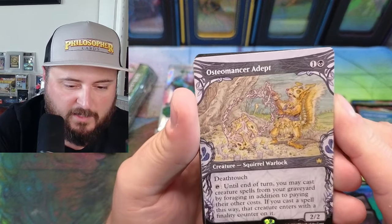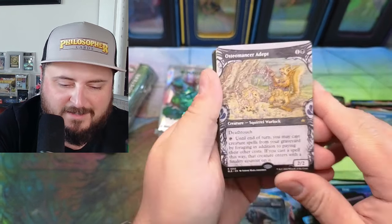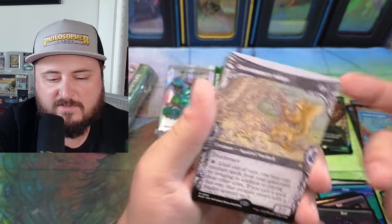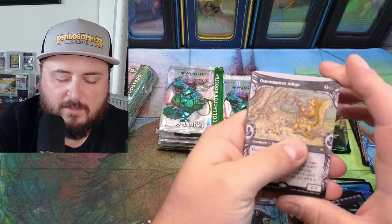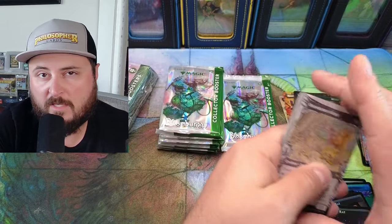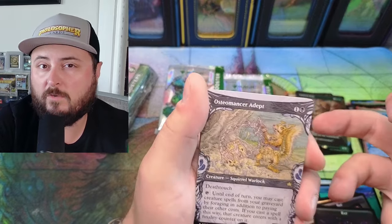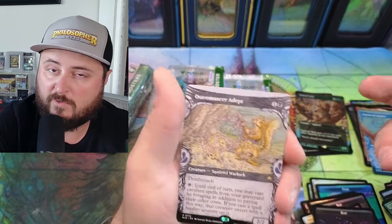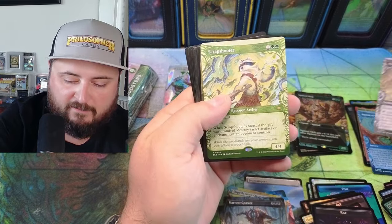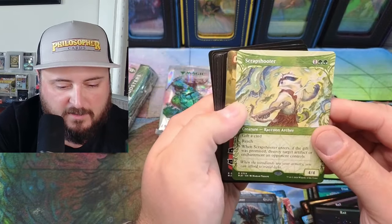Squirrel Warlock — oh yeah! Osteomancer Adept — death touch. Until end of turn you may cast creatures from your graveyard by foraging. The hard part is in my Chatterfang deck I don't really have a lot of food tokens being created. But with the Lord of the Rings food and fellowship set there's a lot of food token creation through the hobbits, and there's a lot of foraging in Bloomburrow — I think there's going to be an interesting combo coming out of that.